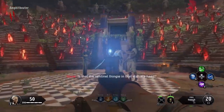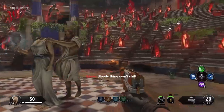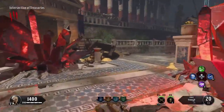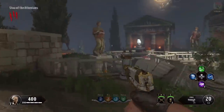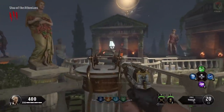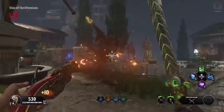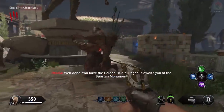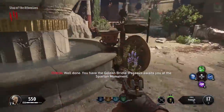First, you need to pick up the Sentinel Artifact in the Amphitheater. You'll also need the Golden Bridle to ride Pegasus, which can be found in the Intersection of Treasuries or Stoa of the Athenians. Later on you'll need Apollo's Will shield — you should be building it anyway for protection, but if not I'll have a link in the description.